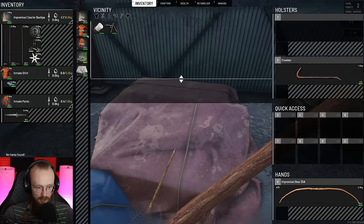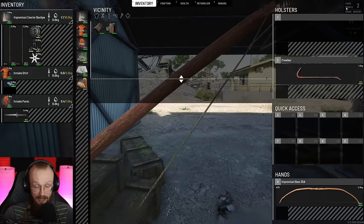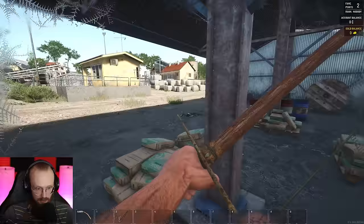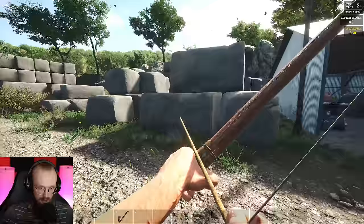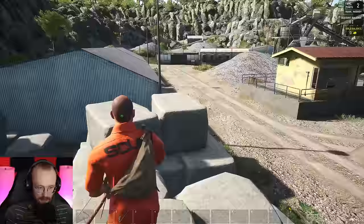Nothing here. We have gotten a pickaxe — I don't really need that. We have gotten some earplugs, they'll be useful once we find guns. Oh no, I've just heard a zombie. Please don't yell. How did you hear me? What happened? What did I do?